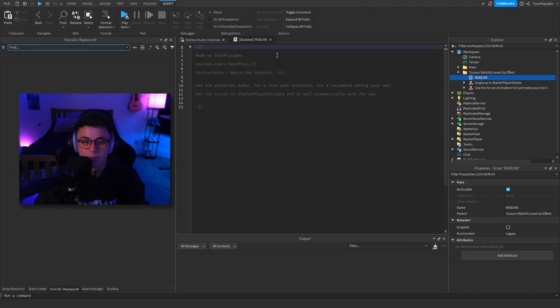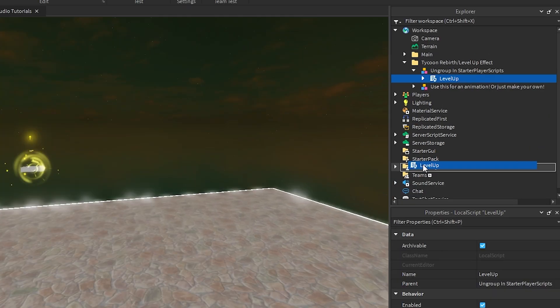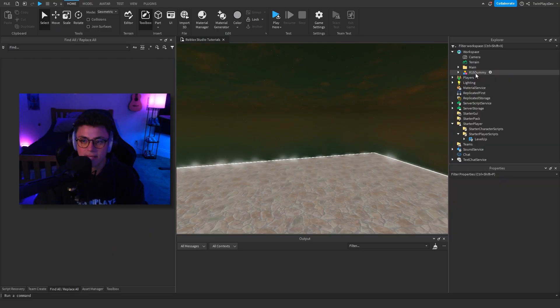There's a readme script you don't really have to read, but you can delete that. Then you're going to grab this script here in Starter Player Scripts — we'll talk about that in a second. Then there's this animation component which we'll cover shortly.